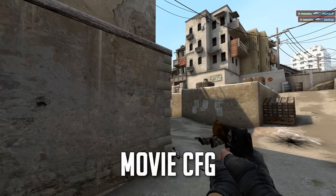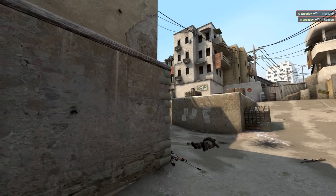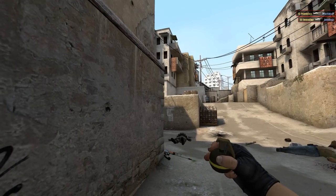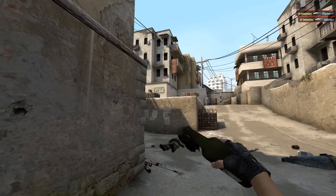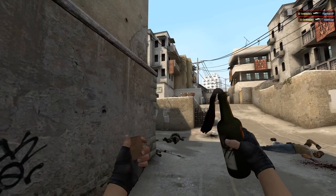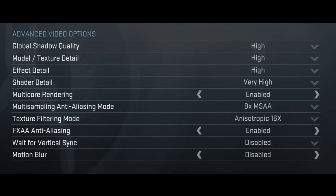These are the video settings for my frag movies and montages — everything I work from, from demos that people send in or that I'm using myself, for the Best of Competitive for example. This is exactly how it looks: 1080p, 1920×1080 resolution, everything on high, everything set to the maximum for the best possible quality outcome for all the YouTube videos.